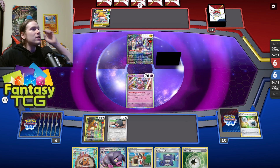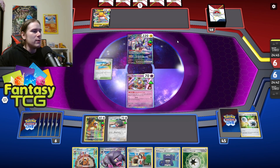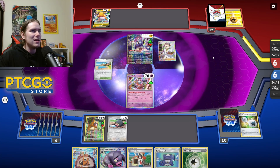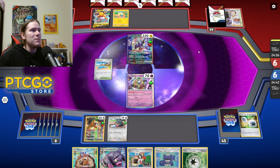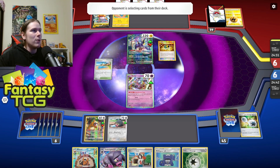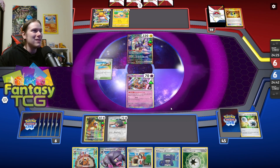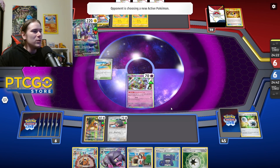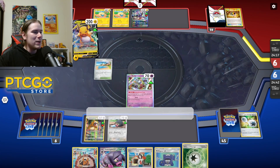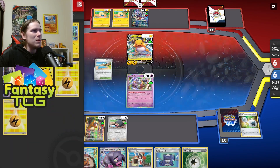Raichu is the biggest reason why this matchup can be difficult — Raichu can just swing over anything, and once Miraidon gets set up Raichu is a legit menace. Seeing Raichu here makes me feel confident we're not against the Regidrago version, but it does spark fear because we can't actually KO it easily. We do have Oink-a-lot in hand, Bidoof into Bibarel, and an attach for the turn — hopefully we can find a Switch.